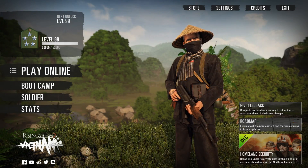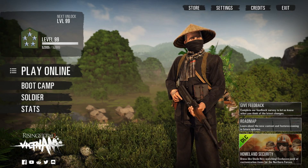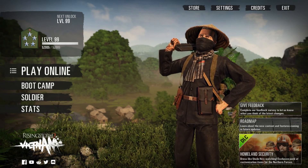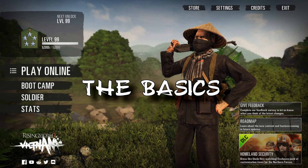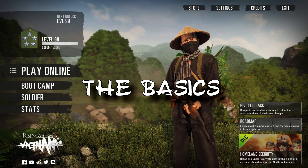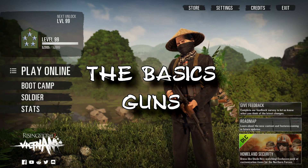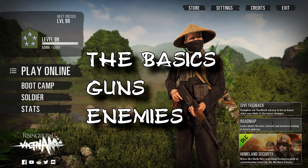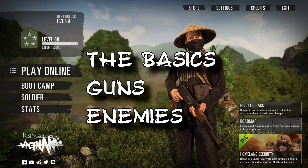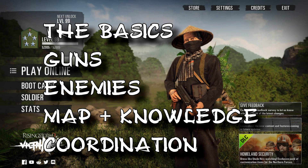This beginner's guide is a mixture of in-game tutorials and stuff I've found to be useful and helpful in general. It comprises five different categories that should help you through the first few hours in this game. First, we'll be talking about the most basic stuff in Rising Storm 2 — things that should always be in your mind while you're playing. Then we'll head over to Guns and what makes the gunplay different and more interesting compared to other shooters. Thirdly, we'll have a look at Enemy Identification, which will help you identify and differentiate friend from foe. After that, Map Reading and Map Knowledge, and last but not least, Coordination and Communication.